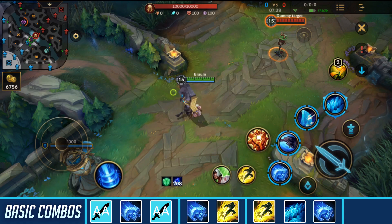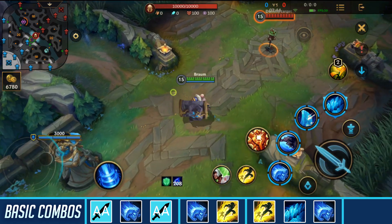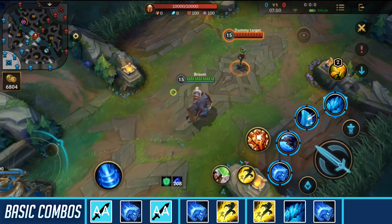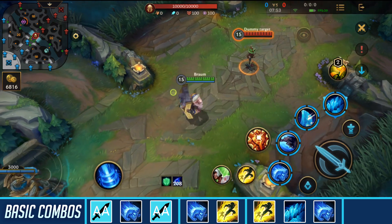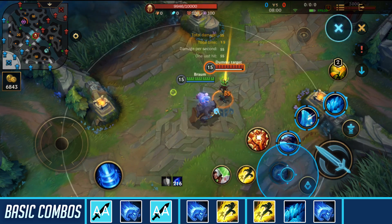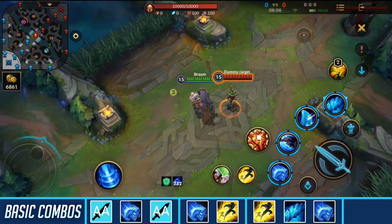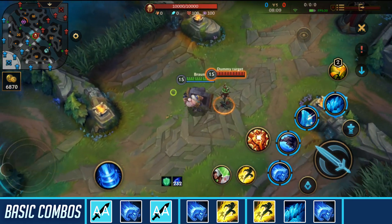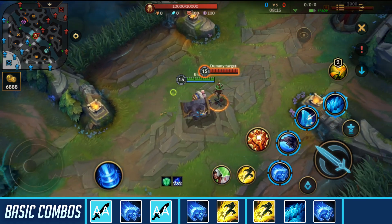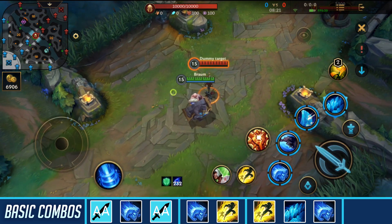Now I'm going to go over Braum's combos. The first basic combo is one you'll use a lot, especially when invading or if an enemy face-checks you in a bush: just auto attack, use your first skill, then auto attack again. This quickly applies three marks of your passive so you'll only need one more hit to proc the stun. This maximizes your damage, especially in the early game when going for invades.